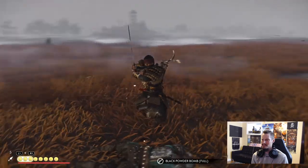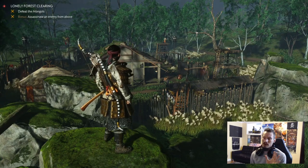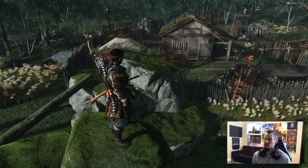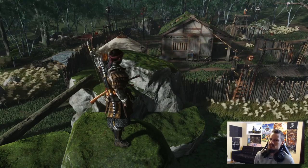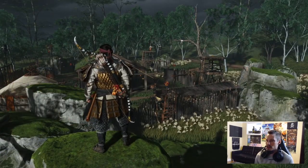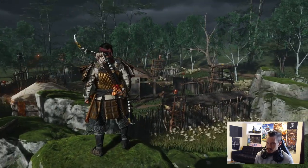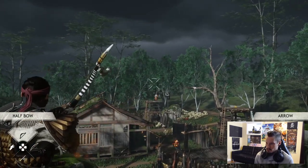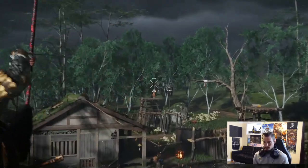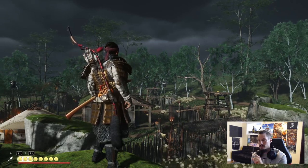Here we are outside of a base. Anytime you come to a base, always look around for archers — anybody standing on top needs to go first. If you have the short bow, aim just a little bit above their head and release. If you have the long bow, aim right at them and release — he's done. Always take out people on top first before engaging the rest.